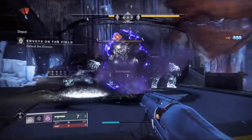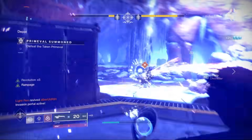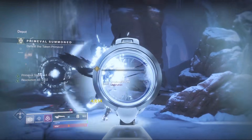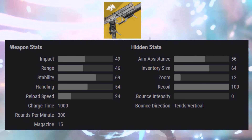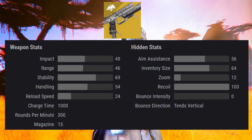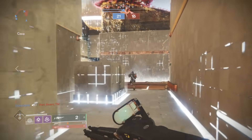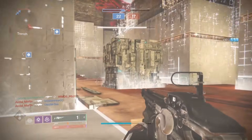Just like Symmetry's ability to swap to a revolution round, the Devil's Ruin will be able to swap from a single-shot sidearm to a fusion rifle with a charge time of 1000 — the same as the Thousand Voices. You can be firing it with single-shot rounds, then hold the charge to deal out a massive staggering shot that is a compound laser beam, just like a fusion rifle would shoot.